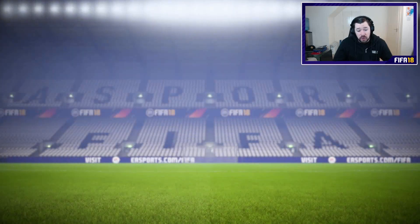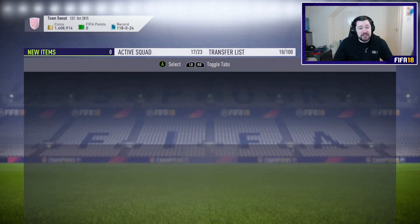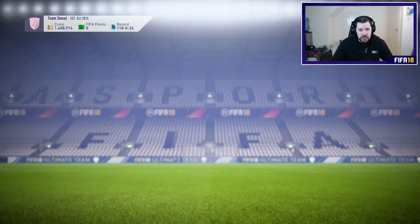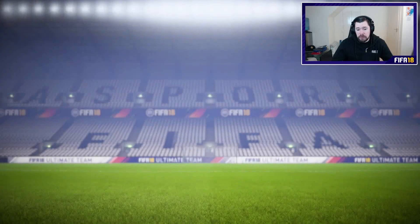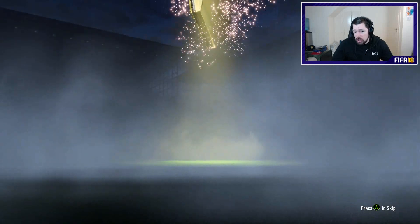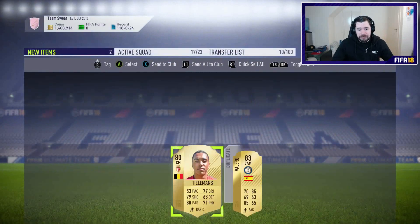If there's no shine, just bang, straight out of here — send one to the club, send two to the bin, and move straight on to pack number eight or 58, whichever way we look at it. Can we get a shine? We finally get a board — is it going to be good? It's always Spanish — we already got Valero earlier in the video. Come on EA, man.